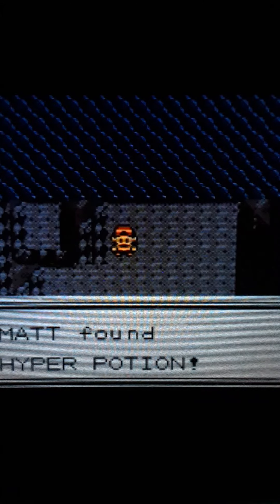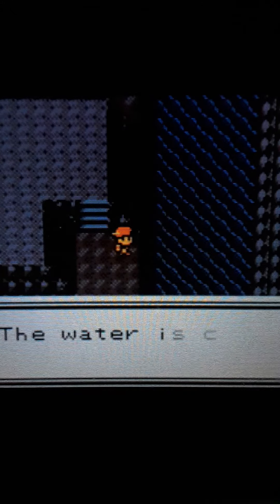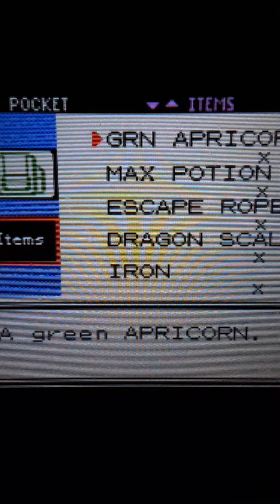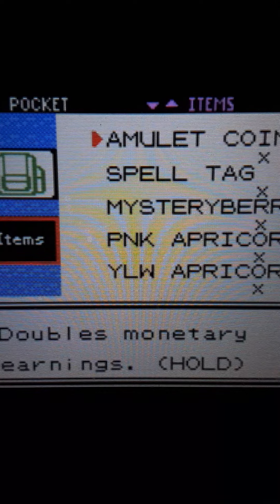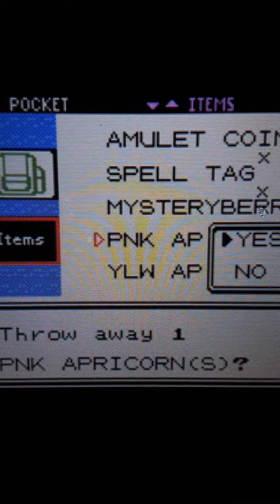Going all the way around — and oh crap, another item! Found a Hyper Potion, really good item, heals 200 HP. And yet another item — a Max Ether — but I can't carry anymore. I literally just got these apricorns this episode and now I have to toss them to make room for better items.